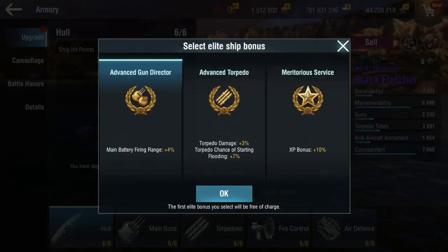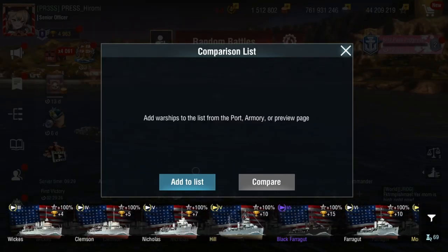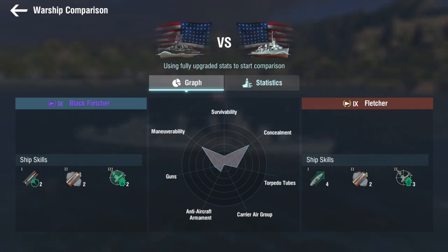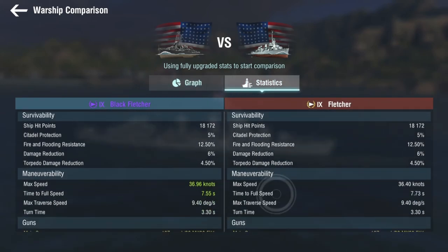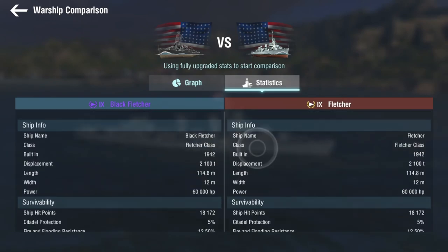Alright, the skills are the same: Advanced Gun Director, Advanced Torpedoes. Why not just use the ship comparison? I haven't used that for a while. Knowing that I have over 500 ships, it takes forever to load. So here we have Black Fletcher and Fletcher side by side — Torpedo Reload 1 versus Engine Accelerator 1, and Air Defense Alert 3 instead of Air Defense Alert 2. You still keep the smoke, which is nice. Stat-wise, Black Fletcher is just slightly faster, but everything else is exactly the same.